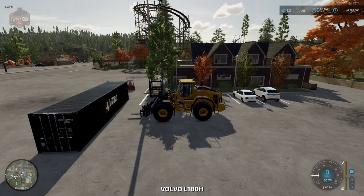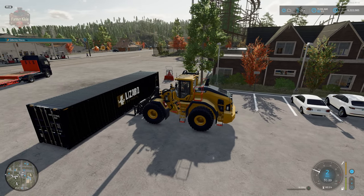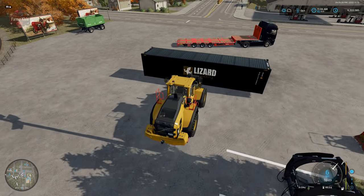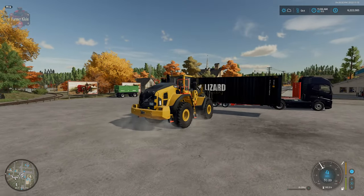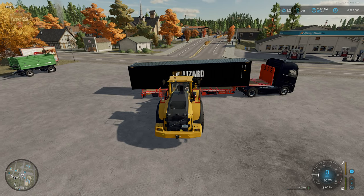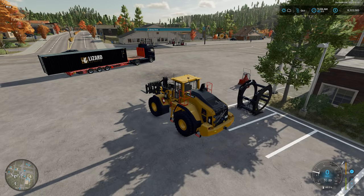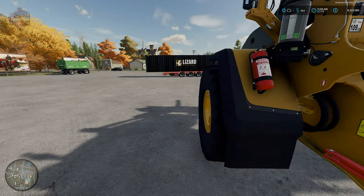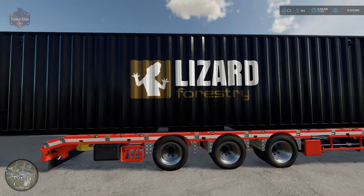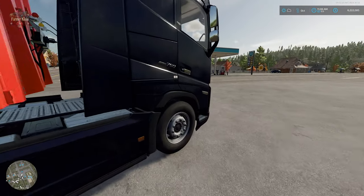I've got the big Volvo L180H set up with pallet forks. I'm going to slide into the pallet fork holes on the container and position it on our flatbed. This uses basically the same general functionality that the header trailers use — you saw it just snap in place. The same functionality that loads our headers onto header trailers loads our containers onto flatbeds.